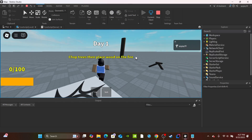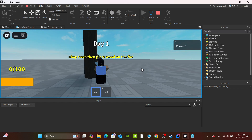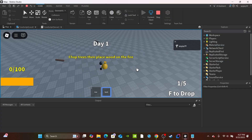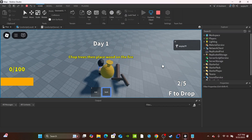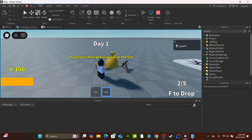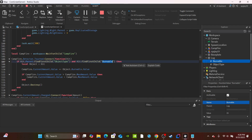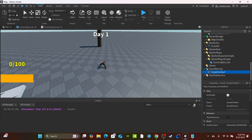Let's test it. I grab the axe, swing and collect logs. I store them - as you can see it's tracking how many items I currently have. But wait, the campfire isn't catching fire. I double check and find the bug: I mistakenly wrote `hit.Parent` instead of just `hit` because I assumed a character would be touching it. Go back and remove the `.Parent`. My bad!